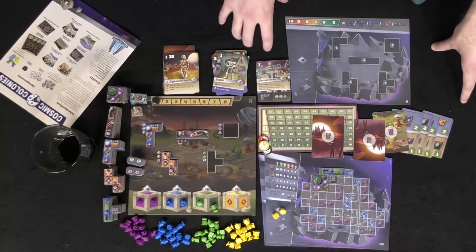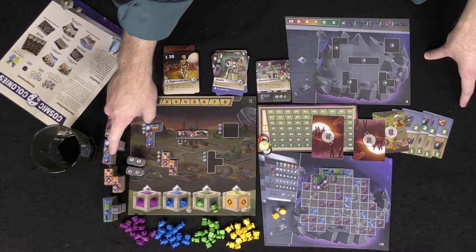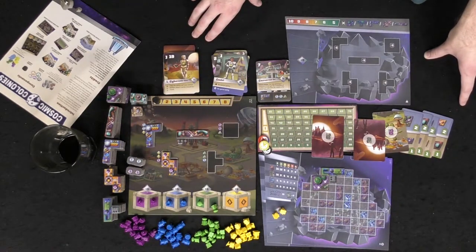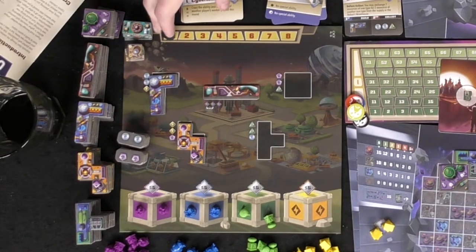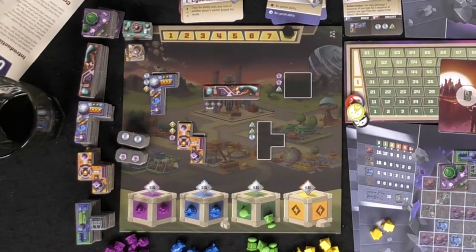That is the end of the first half of that round. The second half is refreshing, which means you take the tiles, refill anything needed, and refill your resources as appropriate for the number of players in the game. After you've refreshed, you move the marker, and once you've finished all eight rounds you count up how many spaces you have covered or uncovered, figure out your points, and highest point total wins.